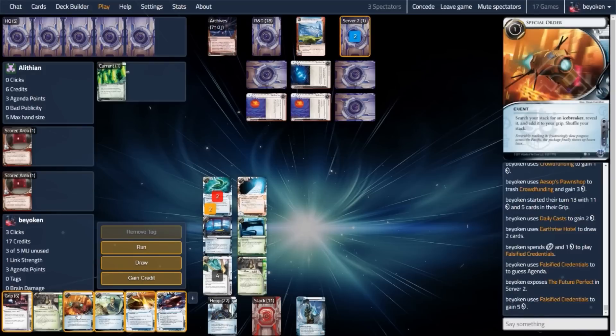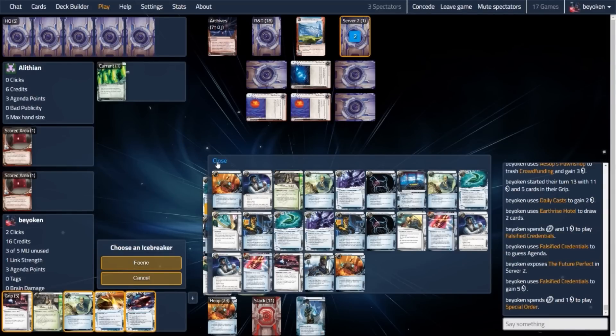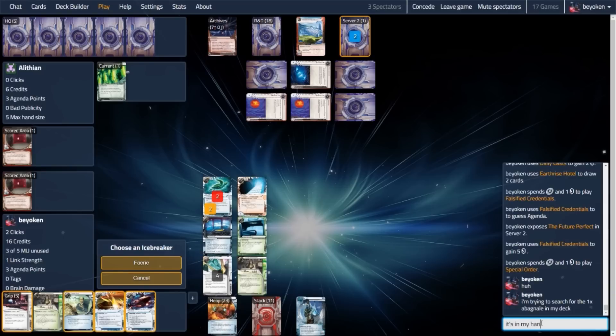Perfect! They are only on 6 credits. All I need to do is break end-the-run code gates. I'm not worried about barriers because I've got Corroda out, and I'm not worried about sentries because sentries are expensive to rez. So I'm going to get my Ababeel out here to deal with end-the-run code gates. But then I realised Special Order isn't offering me the option to get my one-off Ababeel from my deck. Turns out I drew it with Earthrise Hotel and completely missed it — so the Ababeel was in my hand all along, and I was searching through my bin trying to figure out where it went. Couldn't figure it out; took me long enough to realise it was in my hand after all.